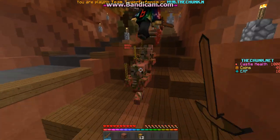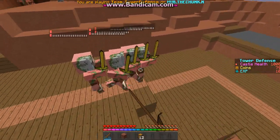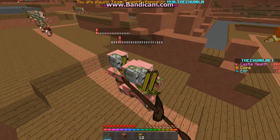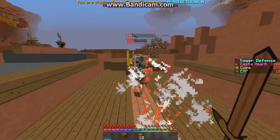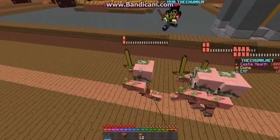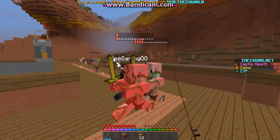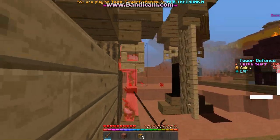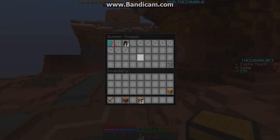Oh, they're getting past us — holy crap, this isn't good. I'll set up some towers. Oh, I just spent all my coins — I'm so dumb. We'll need a line of artillery down here. These guys have a lot. Jack, can you help me set up a line of artillery?